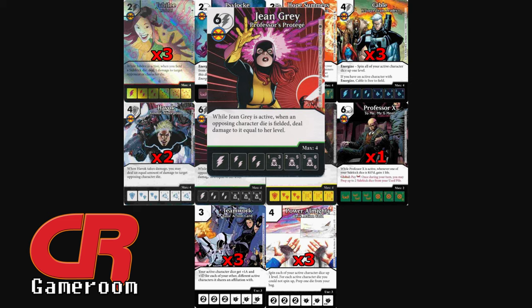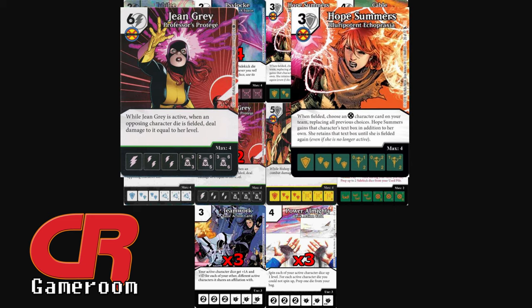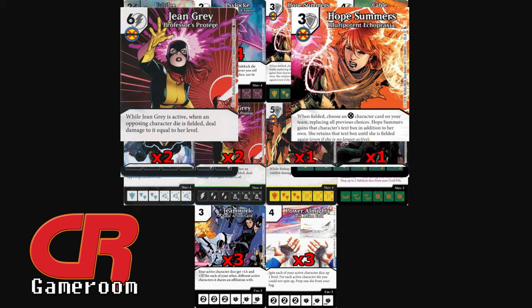As Jean Grey is kind of expensive, you can pair her with Hope Summers — Pluripotent Exaphraxia. When she's fielded, you can copy Jean Grey, and then you suddenly have a three-cost at level three that's dealing three damage to your opponent each time.